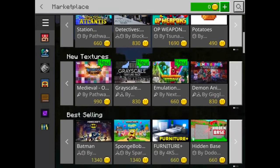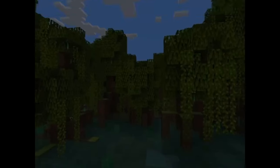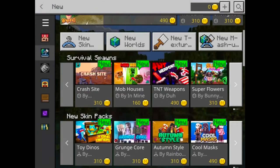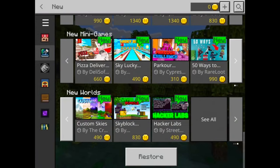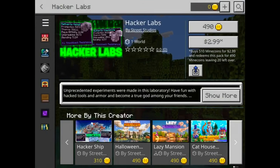What you're going to do is scroll down the first page of the Marketplace — the featured pages — and hit right there on Dragon Sanctuary. Scroll all the way to the bottom, and this is very important: scroll all the way to the right on New Worlds and hit on the last one. It's going to be called Hacker Labs.